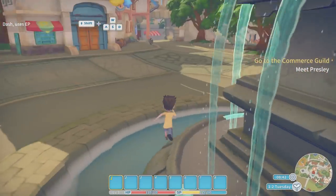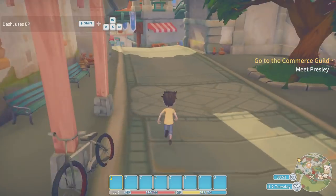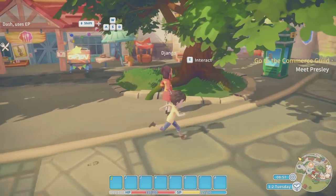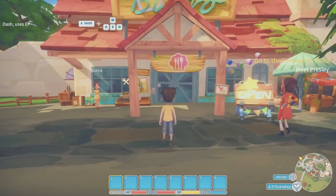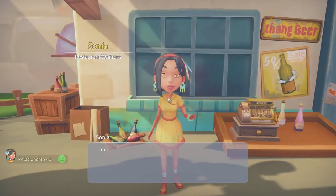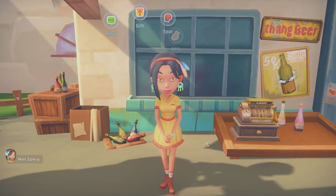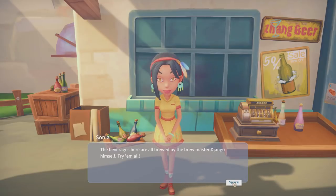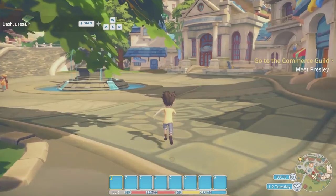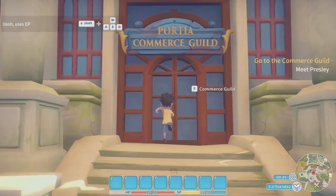Is that a bike? Guys, let's go on a bike ride — no, we can't ride a bike. There's a character called Django — he's got a sword, better leave him alone. This looks like a restaurant. There's a girl here called Sonya — she's a restaurant waitress. I wonder if you can marry in this game. This place sells beverages — I'll be down there later. But we've got to go to the Commerce Guild now. There it is — Portia Commerce Guild. Let's go and talk to Presley.